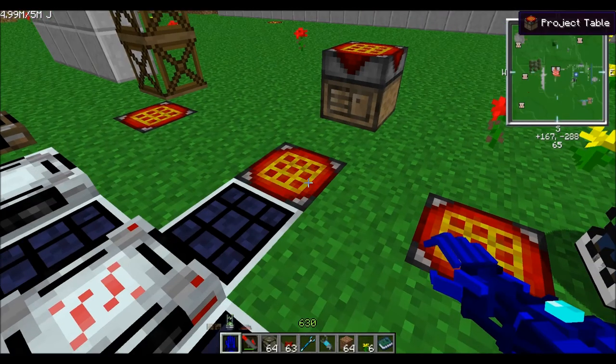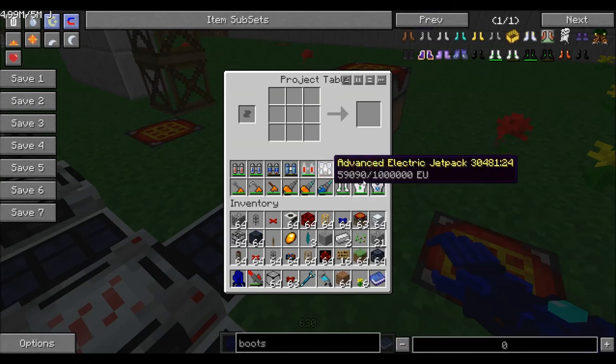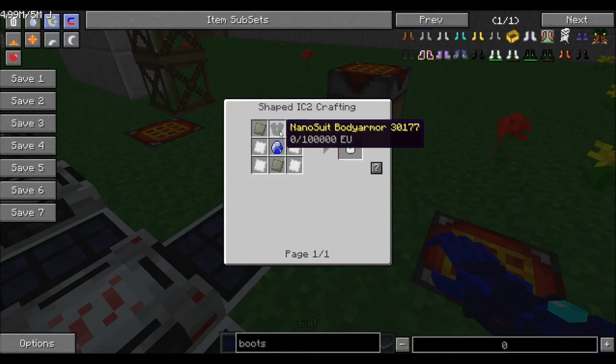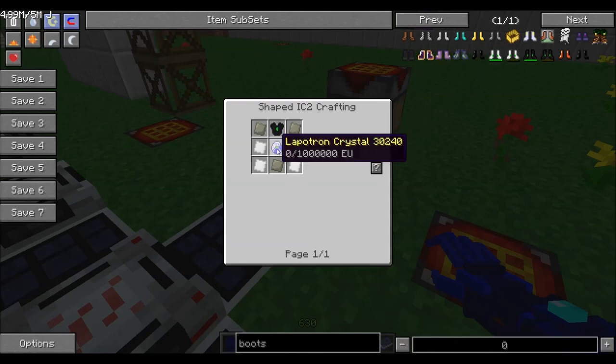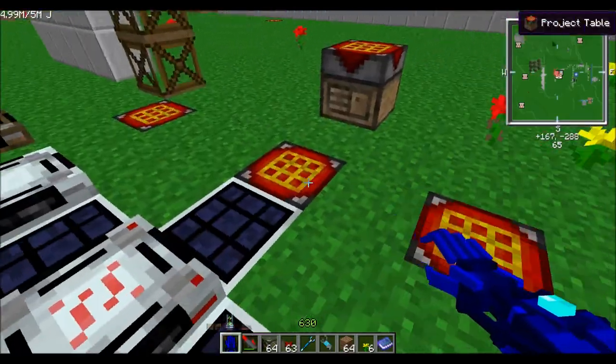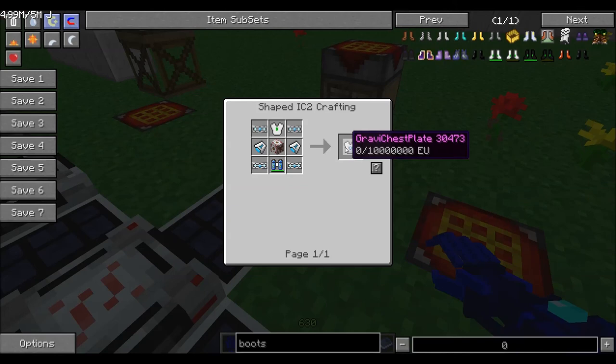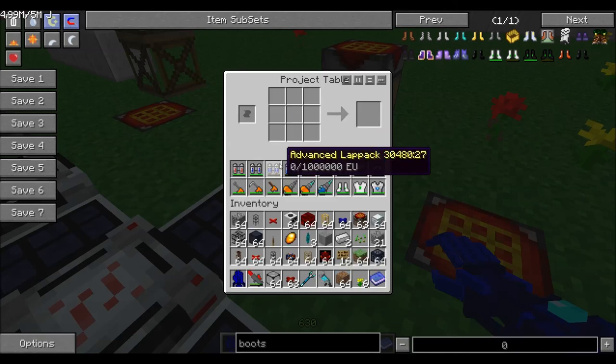The ultimate solar helmet generates a ton of energy — your armor is almost always full unless you're flying and boosting like crazy. The quantum bodysuit works as a battery pack and EU storage. It uses a lapatron crystal in the recipe rather than an ultimate lap pack; the ultimate lap pack is actually for the gravichest plate. Backpacks are really cheap and keep your tools going.